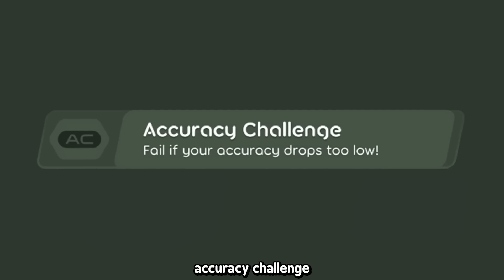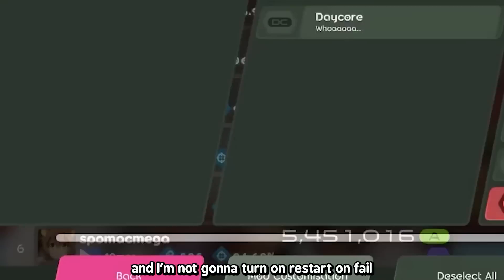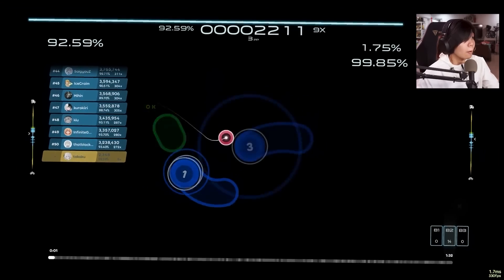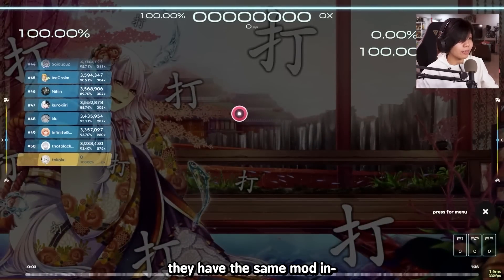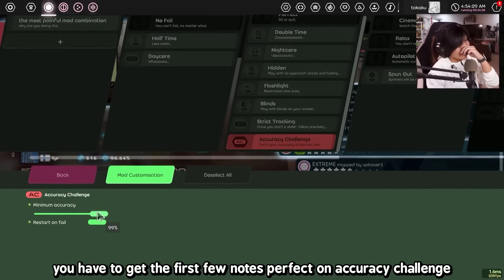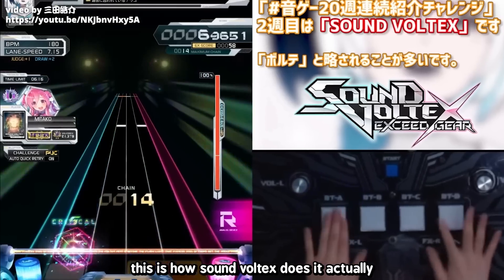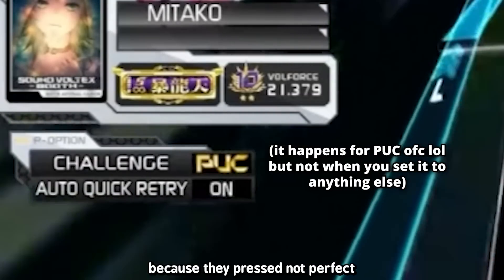Here's another mod that's really good — it's called Accuracy Challenge. You get to set what minimum accuracy you want. So let's say 99% — and I'm not going to turn on restart on fail. Basically, it means that if I don't have 99% accuracy, I'm going to fail. I think it applies to the normal standard accuracy. They have this same mod in Sound Voltex actually. Maybe it was a mistake — could you have leeway for the first five seconds? You have to get the first few notes perfect on Accuracy Challenge. That's not how accuracy works. They should change Accuracy Challenge to follow your overall accuracy on a song — this is how Sound Voltex does it — so you don't have this situation where a person fails right at the beginning because they pressed something not perfect.